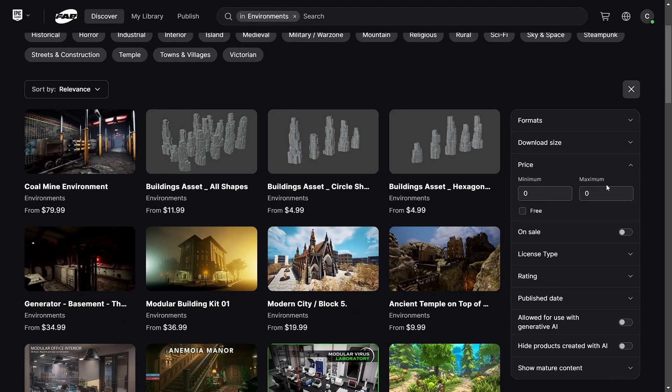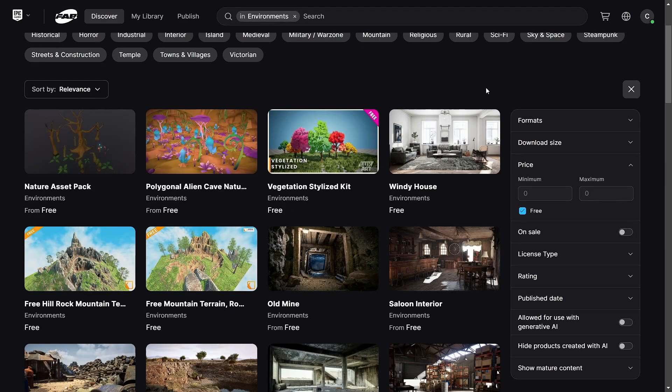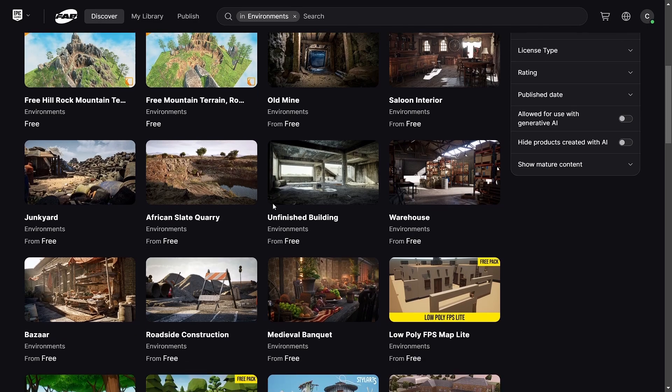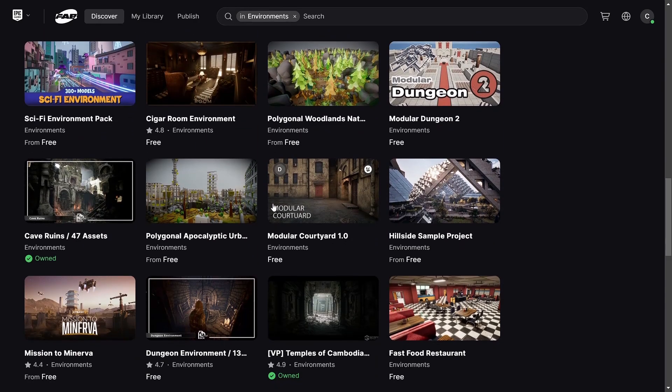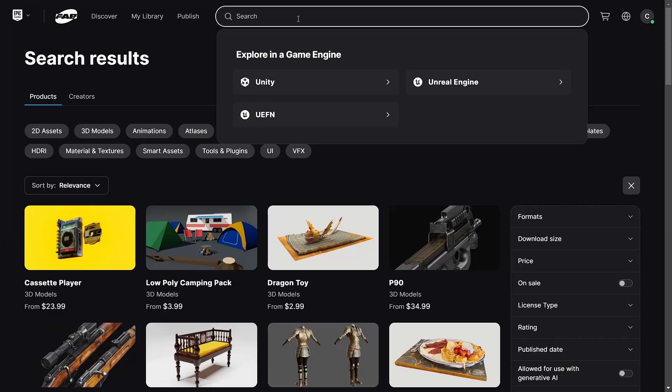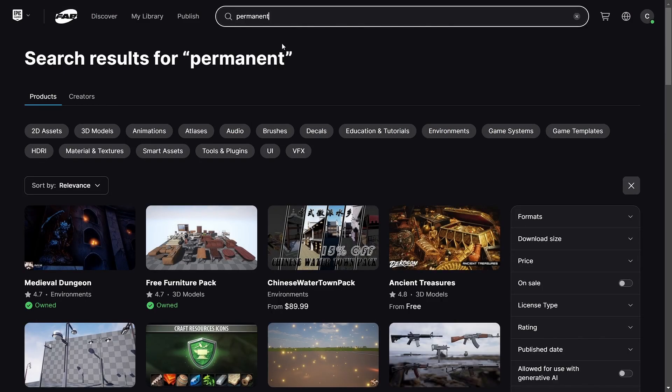The old Unreal Engine Marketplace also didn't allow free assets unless they were code plugins, but Fab does allow these. This means we have a whole new mountain of free 3D models and environments available to play around with. To access the permanently free collection, you simply want to search for the "permanent" keyword.